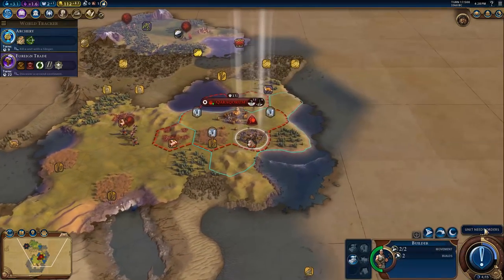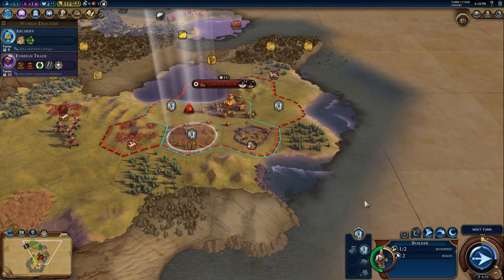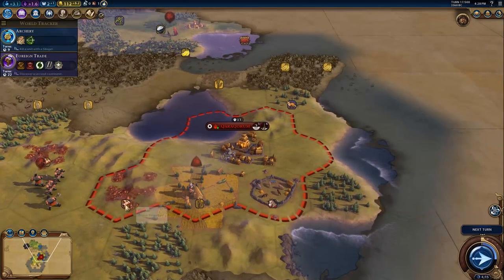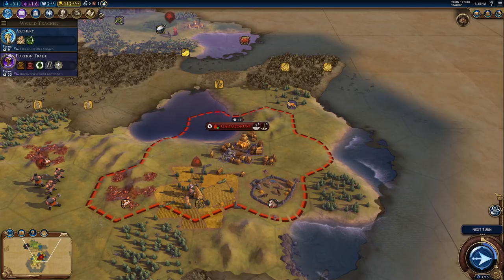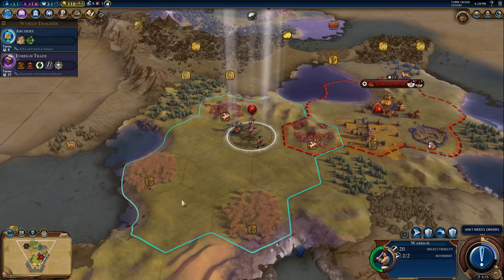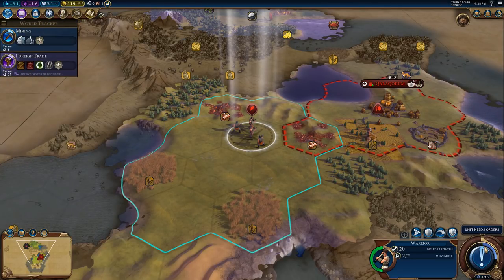Let's bring you back over here. The builder's done with two builds left - let's build on there and hopefully boost irrigation. Then we can mine on top of that. We'll have one more turn here and then switch that out for mining.